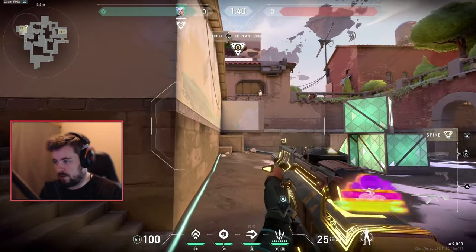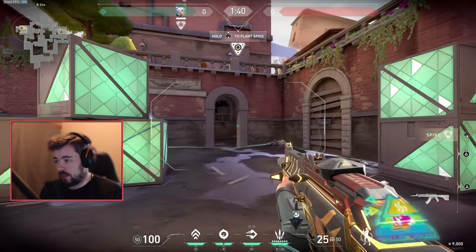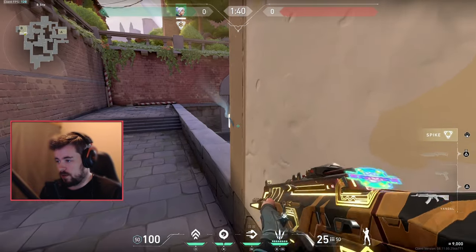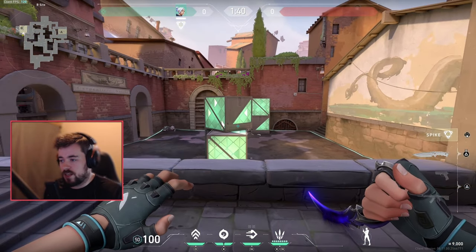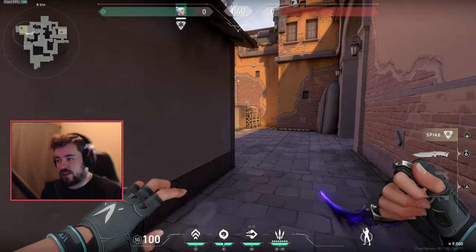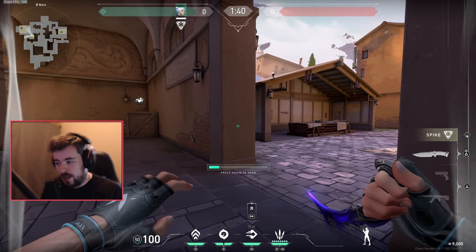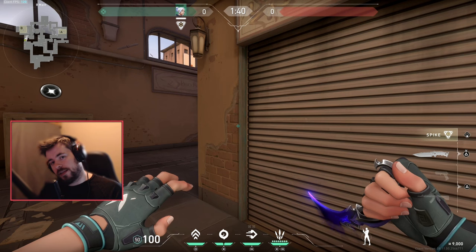Even on the other side of the map, nothing changes - your role as a Jett on both offense and defense is to make these gunfights unfair. Even though this is pretty low-level tech, a lot of pro Jett players do this. If you pull up Taric, Yay, or DM1, a lot of these players use this tech to clear corners. Now let's move on to offense - this is where Jett should be shining.